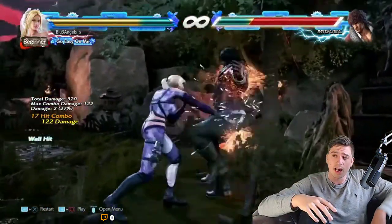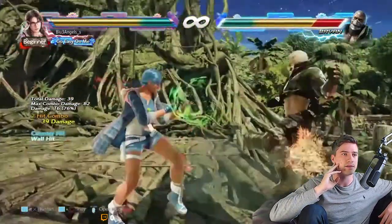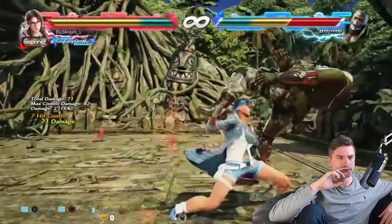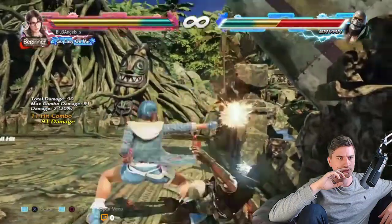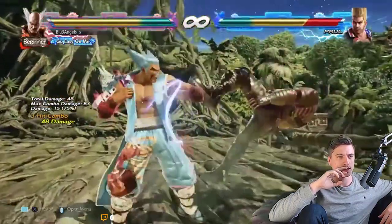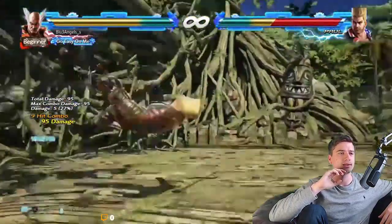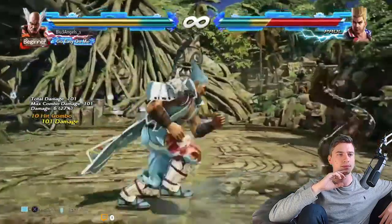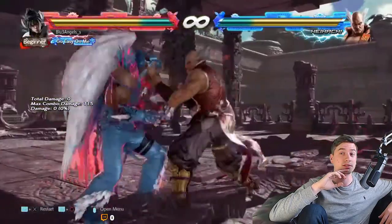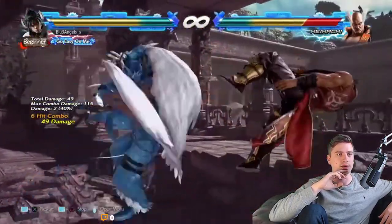I think Nina undoubtedly has the best wall travel now. And Heihachi, with honestly not that impressive while standing 3, 1+2. Just learn to crouch-cancel electric, to be honest. It will serve you much better.